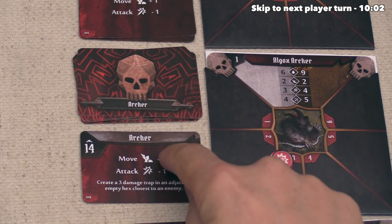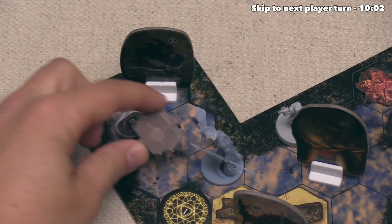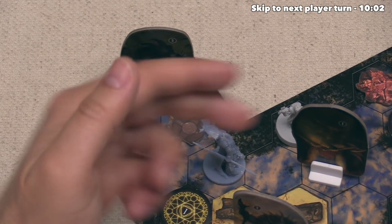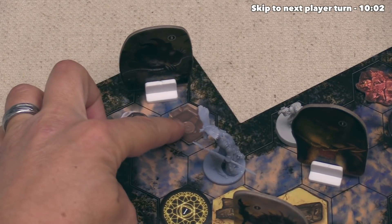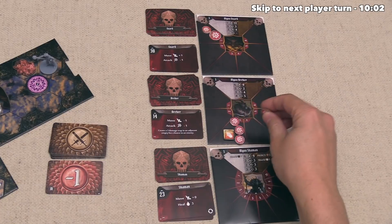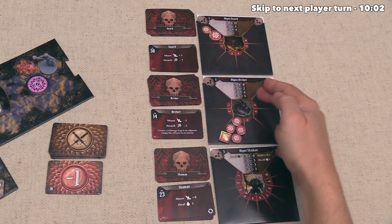After that attack, the Algox Archer creates a 3 damage trap in an adjacent empty hex closest to an enemy. They only have one empty adjacent hex option, so the trap goes right there. Any figure walking on top of it takes 3 damage — whether that's our characters, our summons, or monsters. Monsters will only walk onto a trap if that's the only way to get their focused target into attack range. I also forgot the Archer is wounded, so they should have taken 1 damage before activating — this means they only need 2 more damage to be defeated.